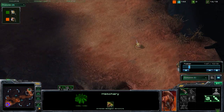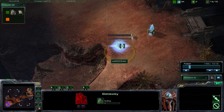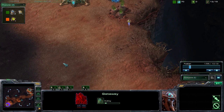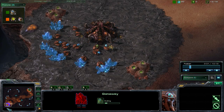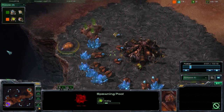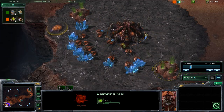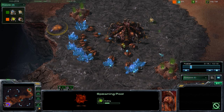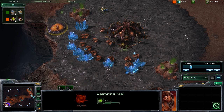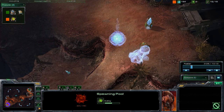Starting out, we're getting that first pylon, then the gateway, and immediately afterwards we're getting a forge. We're going to use that forge to drop those cannons right outside their base. At the moment we don't have a forge yet — we're just building a gateway, we've started off with a standard opener.